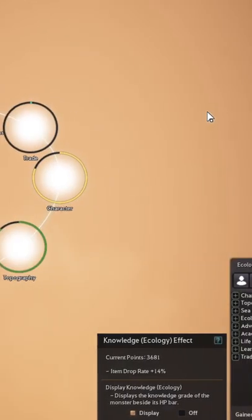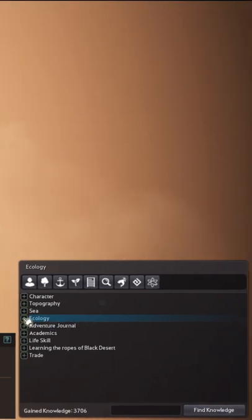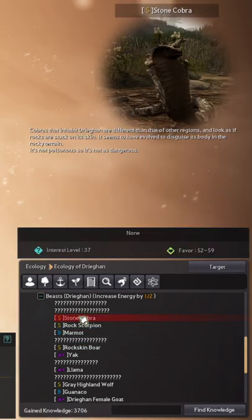If you press the H key on the keyboard to bring up the knowledge menu and go down to the bottom right section of the screen, you can choose the ecology option. And in this case, I am in the Dregan region, so I'll select the Dregan option, and I'm looking for stone cobras in this rotation.